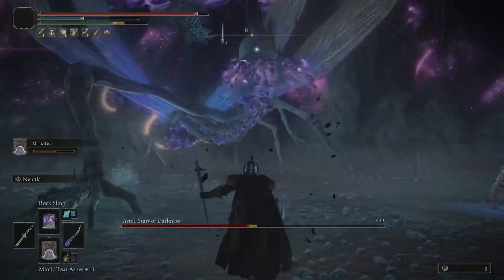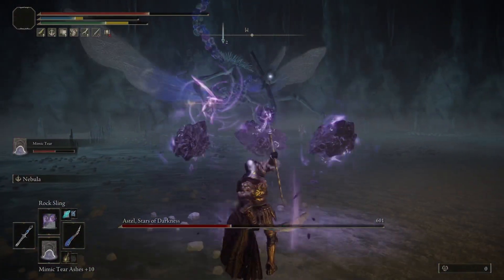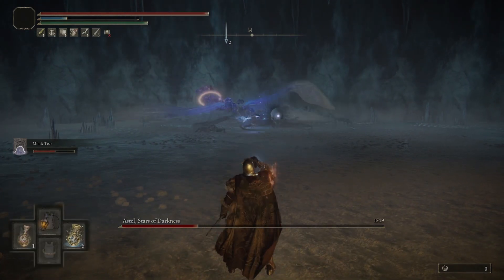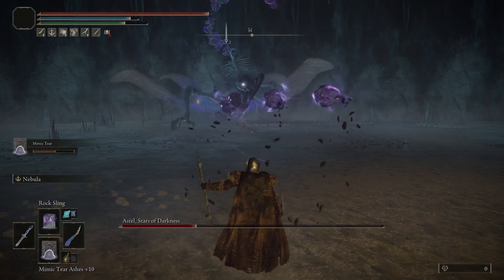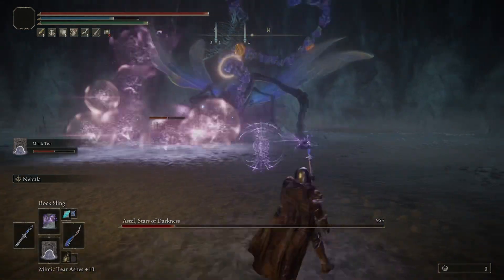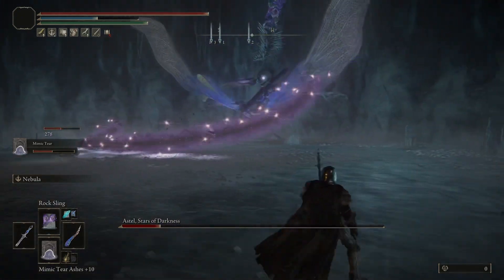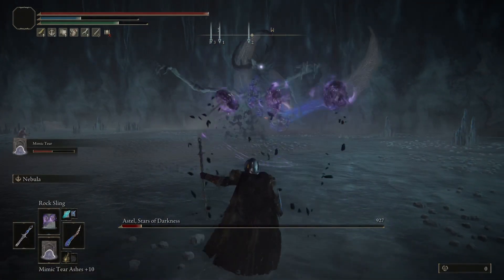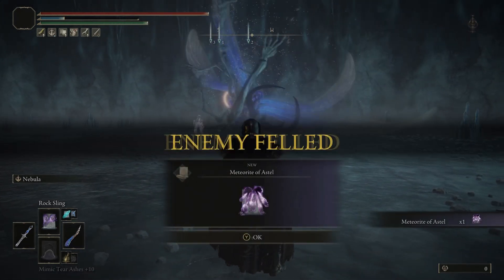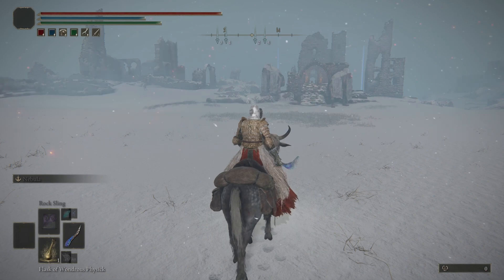Anytime these explosions happen or it looks like it's going to teleport, you want to get out of the way. It also uses the Meteorite of Estelle itself. Use your distance when you can — my mimic isn't doing too much, but it is doing some destruction at least. And Estelle is basically finished! Your reward is going to be the Meteorite of Estelle, which is very useful especially when taking on a large enemy or a group of enemies.